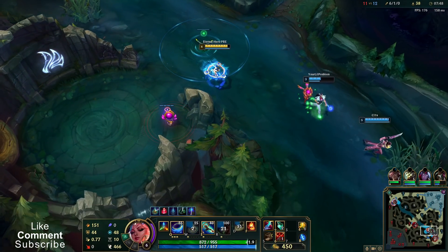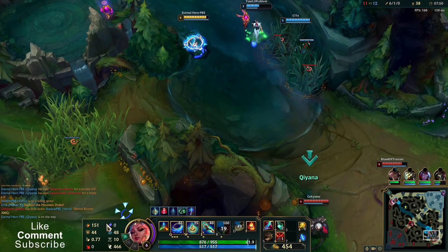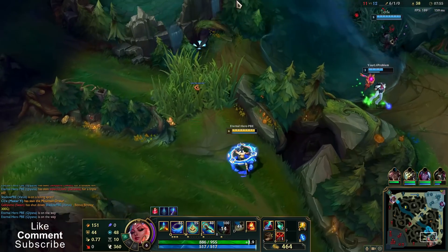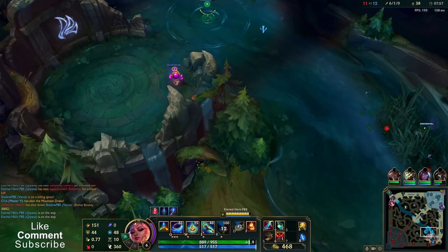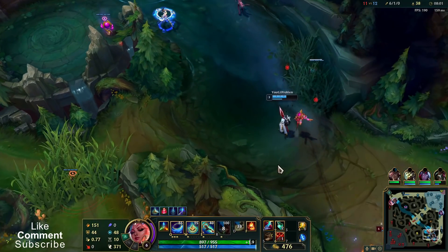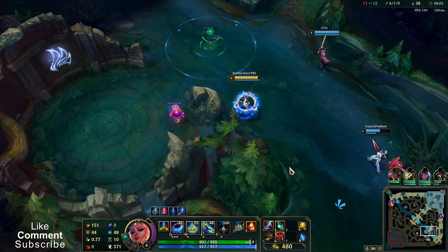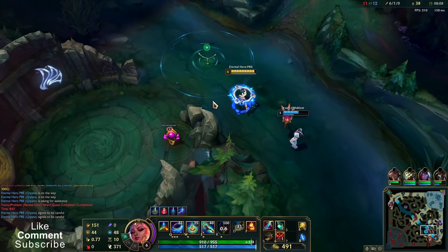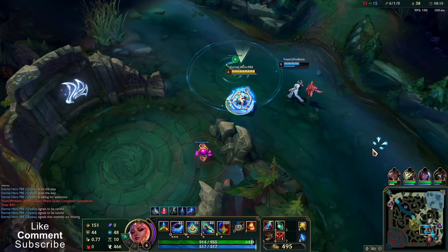Katarina surely warned bot lane. If I have the disenchantment I'm going to root — no, too far away and too slow, not moving fast enough. I have my ult again.